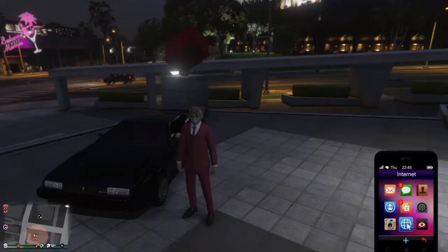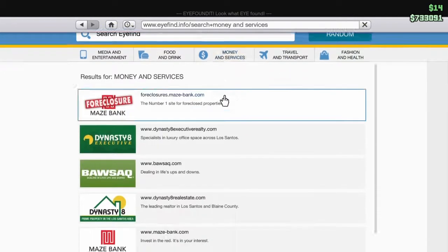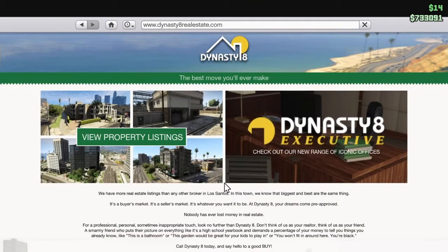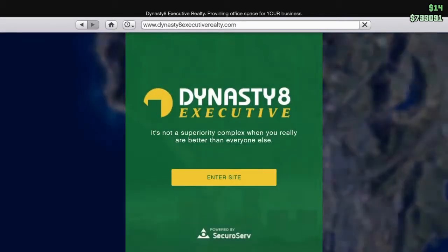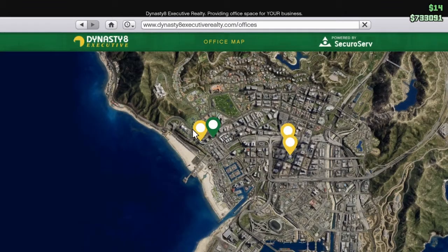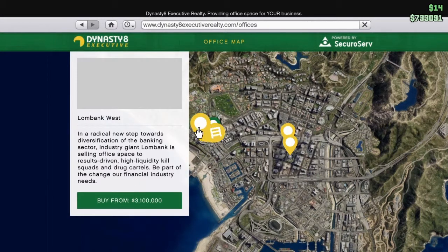Alright, so first things first — you want to go onto your phone, go to Dynasty 8. It might be on the front page; if it's not, go onto Money and Services — Dynasty 8 Real Estate. Then you want to go onto Dynasty 8 Executive, because this is Executive for Officers. If you don't already have one, just buy an office. Maze Bank Quest is the cheapest one — I highly recommend that.